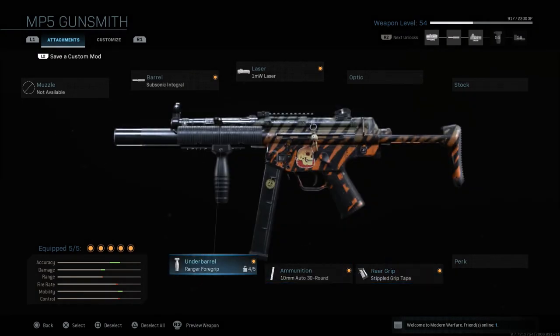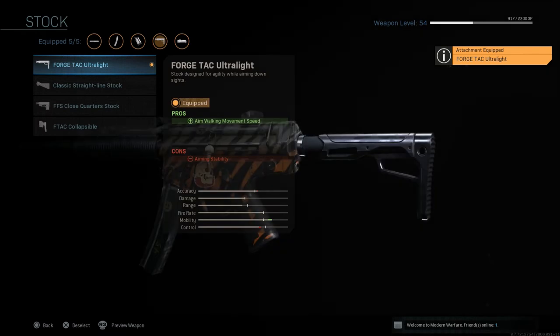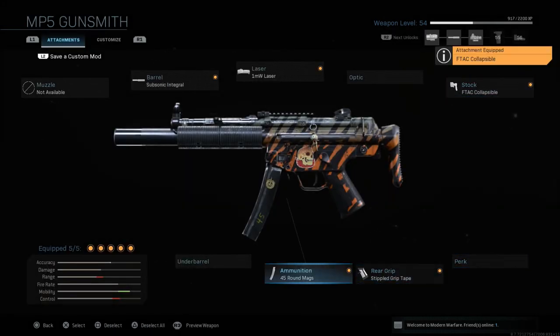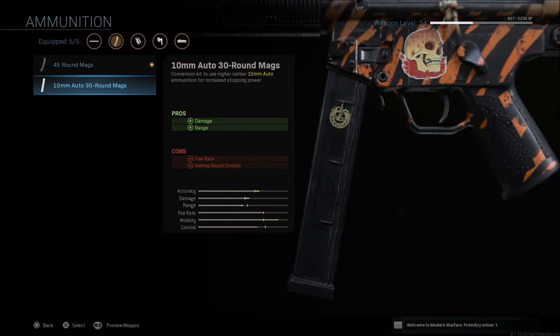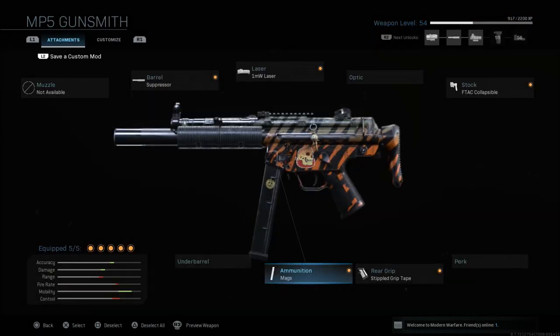If you wanted to change this up a bit, you could slap on the 45-round mag and also go with either the Tac Ultralight stock, which gives you aim walking movement speed with a con of aiming stability, or the Collapsible stock for movement speed and aim down sight speed with recoil control and aiming stability as the cons. I usually go with the Ultralight or the Collapsible for more movement or ADS speed. You're going to have to be pretty close with the 45-round setup since range is reduced quite a bit and control will be a little off. But you can stay in a spawn a bit longer. You'll see more production with the 10 millimeter round mag, so the 45-round mag is just a change-up option — either way is viable.